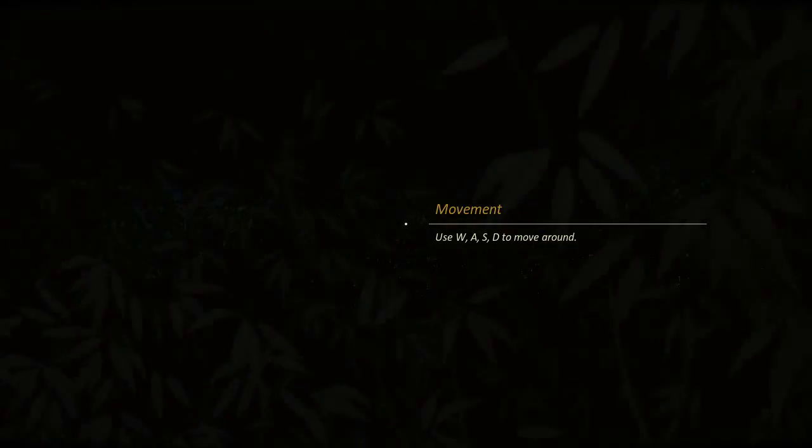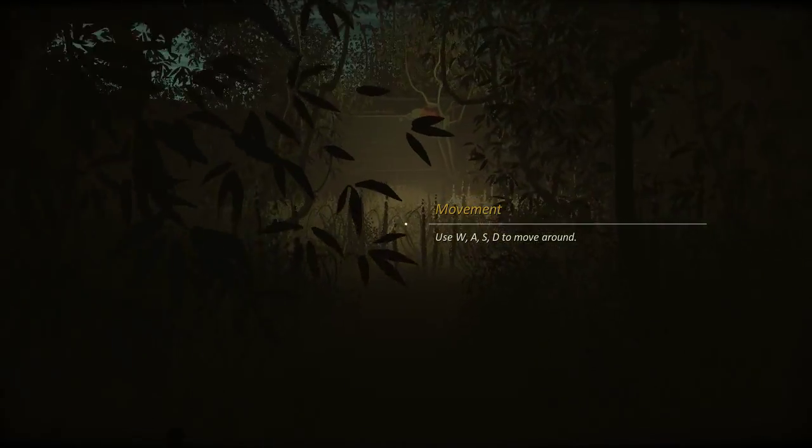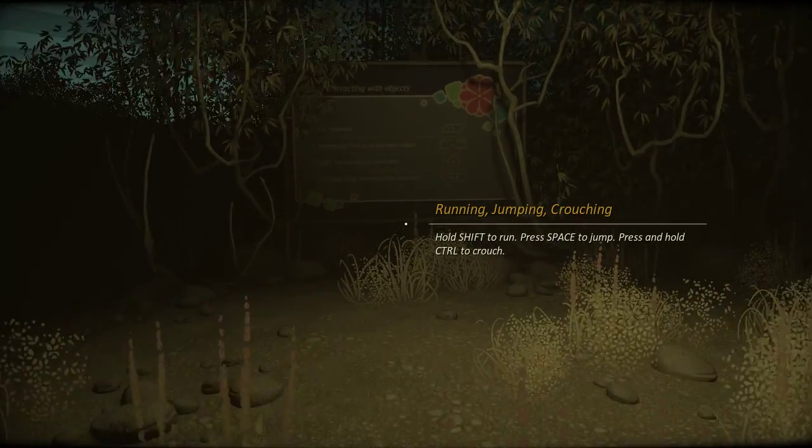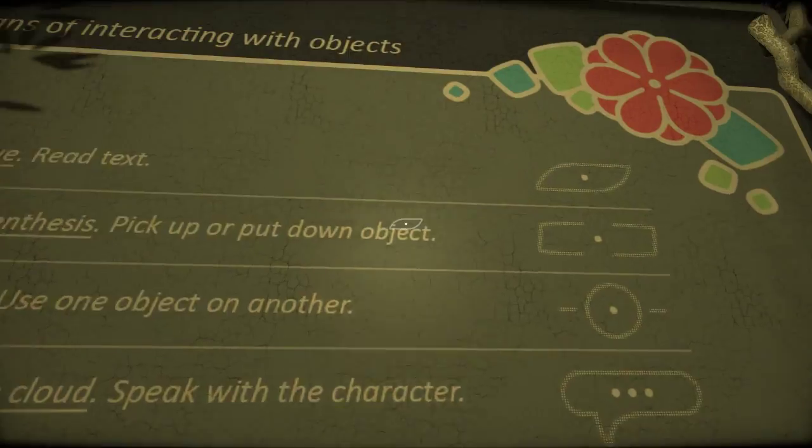Alright, so this is the tutorial, which I'm just going to run through again, because I never remember how to work games anyway. Shift to run, space to jump, control to crouch. There we go.